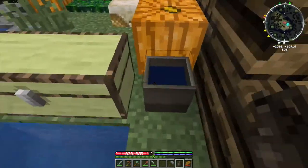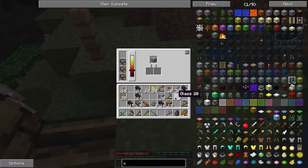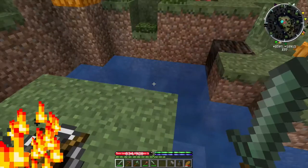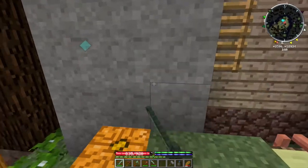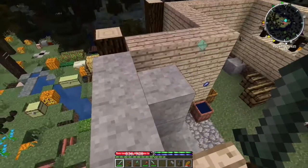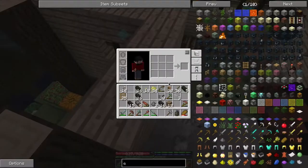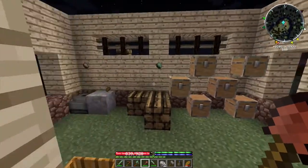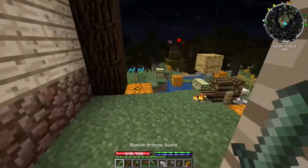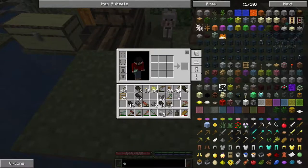Surprisingly, glass actually works the same way as in vanilla - you just got to get sand hot enough, and when it's done processing it's going to turn into glass. We can craft glass panes - the recipe for glass panes is the same so that's going to be good for us. I want to get some windows around here, and right now I think we're going to get started on the roof too.